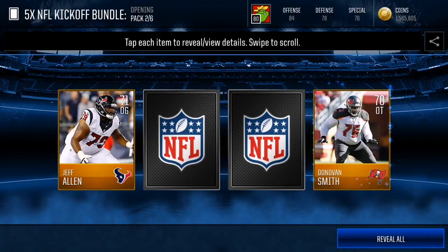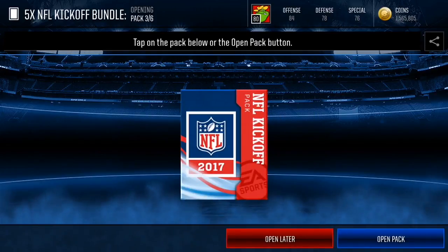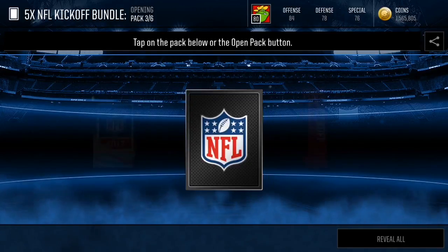In the second pack we got Jeff Allen, Donovan Smith, 4,000 training points times three, and some misc players. Not the best second pack, but the first pack was decent — we actually got an elite player out of it.